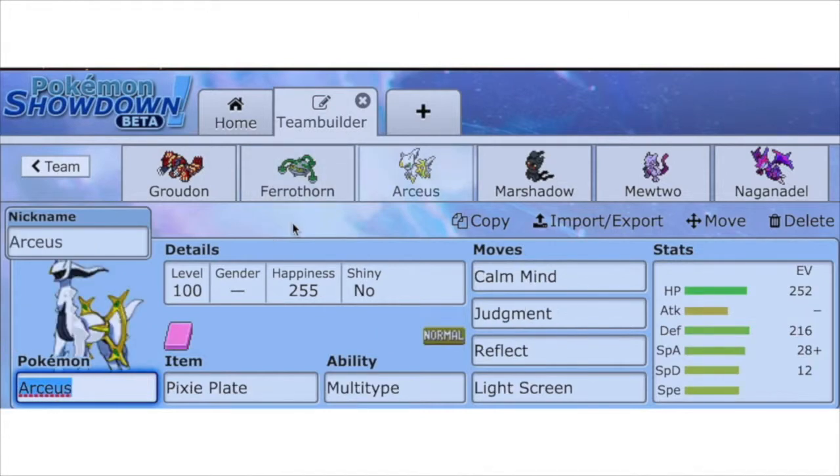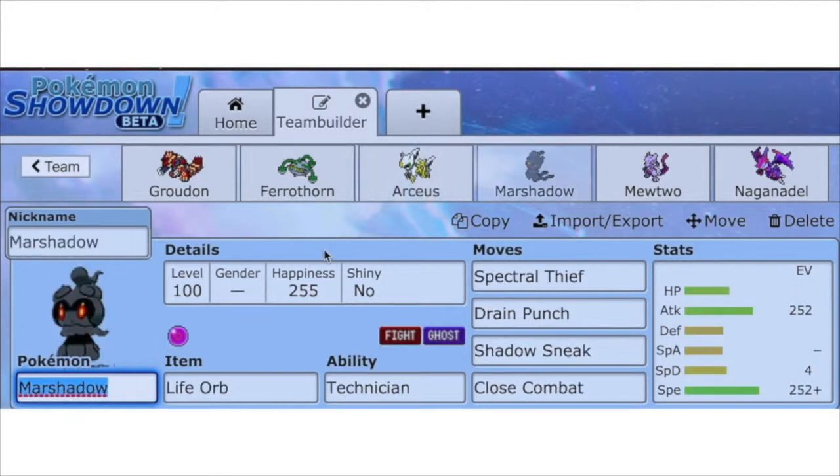Now we have Arceus Fairy for the third Pokemon, holding the Pixie Plate. Its moves are Calm Mind, Judgment, Reflect, and Light Screen. This is a bulky Arceus so it's not going to be offensive by any means, but it's going to be very reliable when we try utilizing Groudon and Ferrothorn.